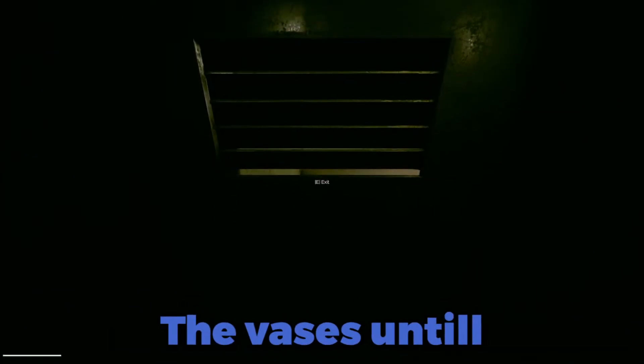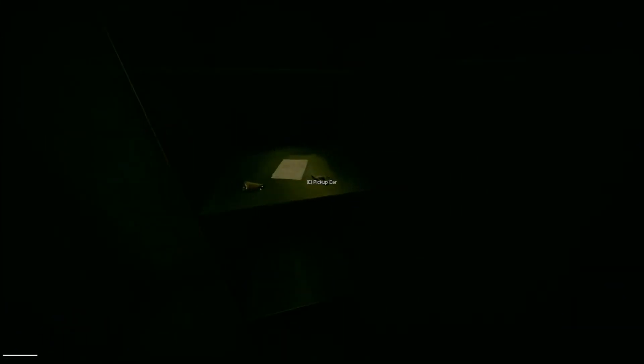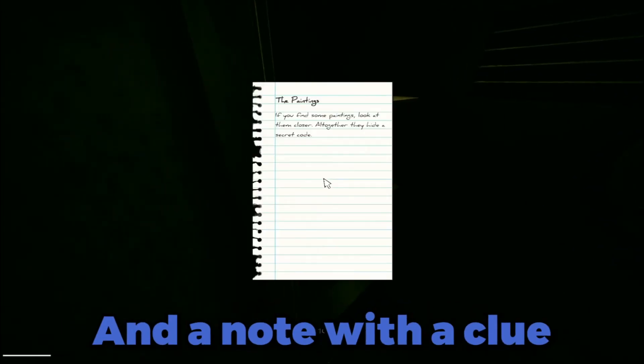Continue to break all the vases until the red key drops. On your way to the red door there is a locket to the left as you go, next to the door. This contains body parts and a note with a clue of what to do for the next part.